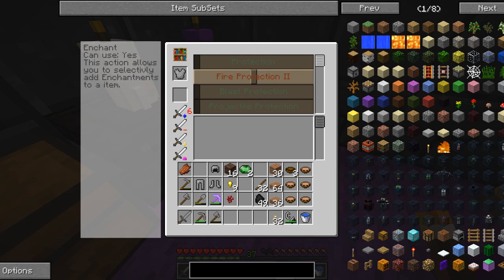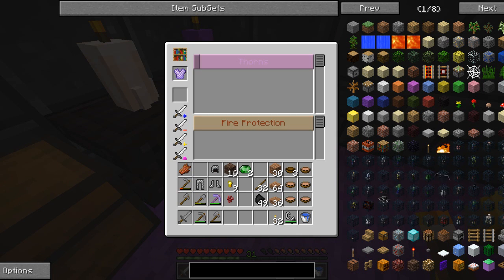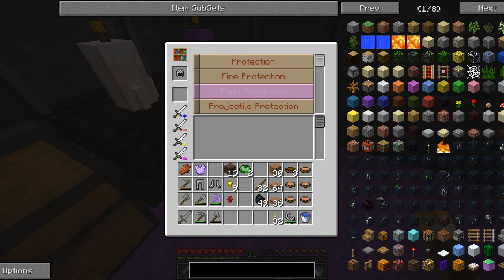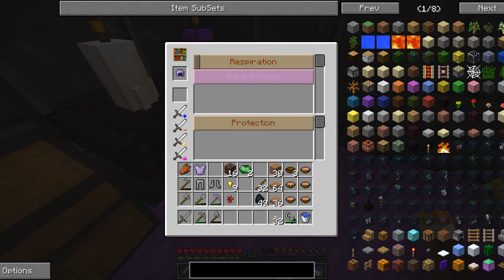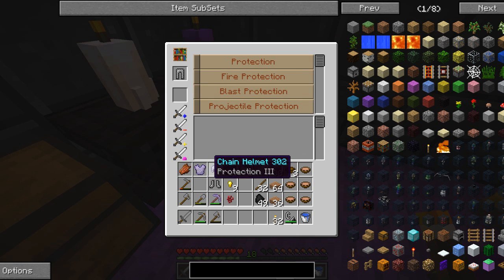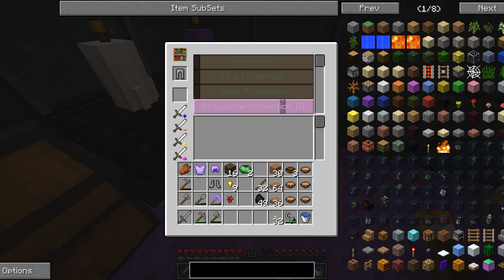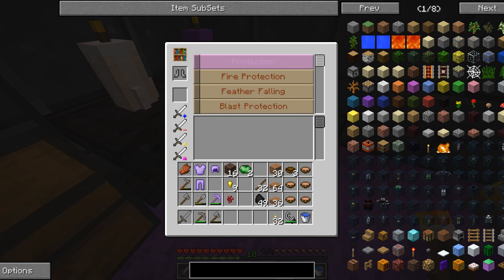Fire protection two - add it - yes! We can also add thorns if we want to. Protection three costs 13. Aqua infinity costs 5 - we don't need that. For the leggings we could go for blast protection or projectile protection - how much is that? Eight. Projectile protection - boom! For the boots we'll just put blast protection on - that'll work. Oh my god this is the most amazing thing I've ever seen in my life!